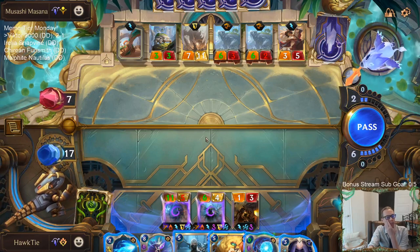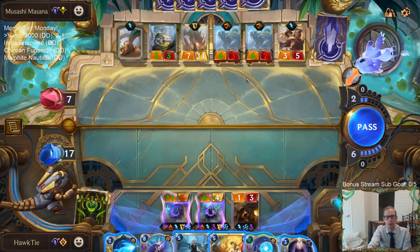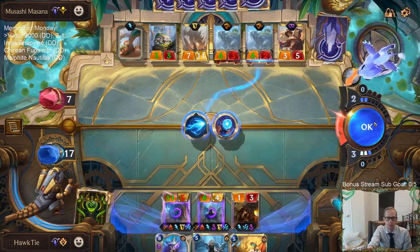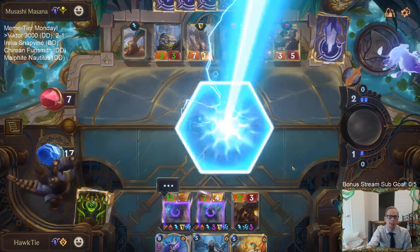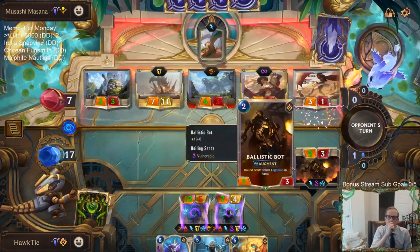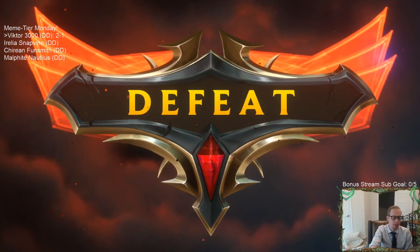Do they have a unit that costs two or less? Should I Mystic Shot the 6/2 right now? I mean, obviously there are some in their deck — Rockhoppers, the 2/3, Chips and all that kind of stuff. But do they have one in hand? I hope not, because if they challenge with the 6/2, that's the best challenge by a long ways. They had the Rockhopper — that's what dealt the lethal damage. I can just hope they make a bad challenge.